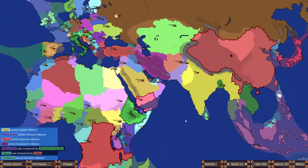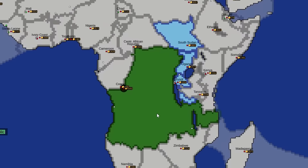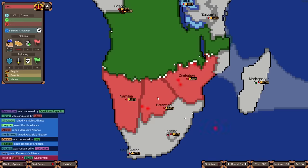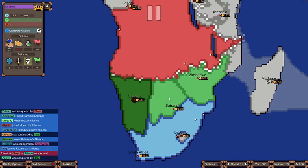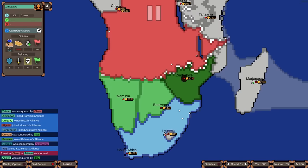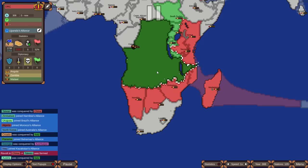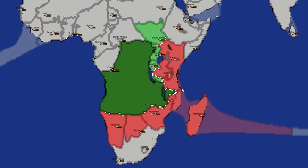The map is absolutely gorgeous — mountain ranges are accounted for, which is a great detail. The DRC still has a lot of enemies to deal with. South Africa has effectively formed a continental alliance, possibly out of fear of the DRC — even Madagascar is involved. A revolt may have popped Angola out of DRC territory. The Italians have reformed the Roman Empire and took out Austria.